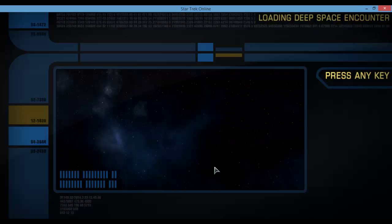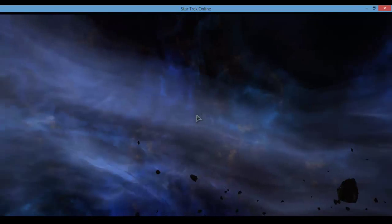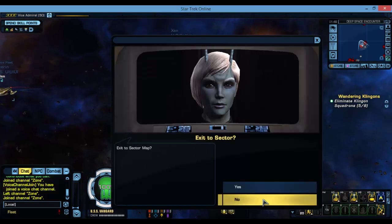Today I'm going to show you the Dreadnought Cruiser on Star Trek Online. You can purchase it from the C-Store and it also comes equipped with a laser lance weapon, which is a very powerful weapon. This is the Dreadnought Cruiser — by far one of the most powerful ships.